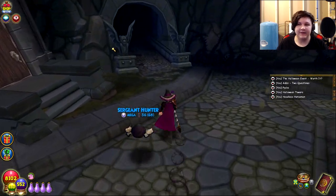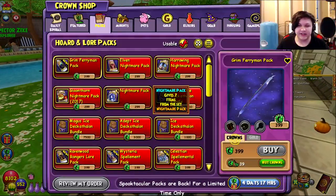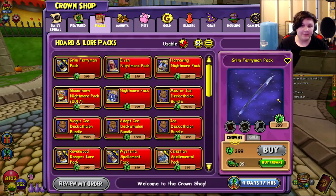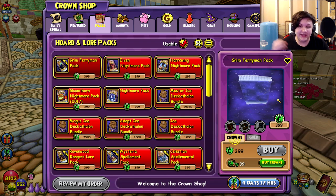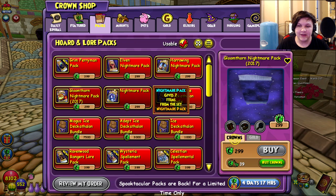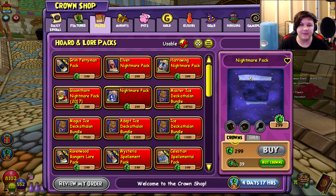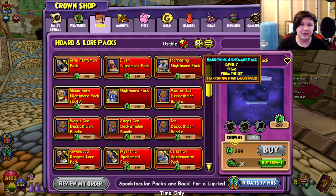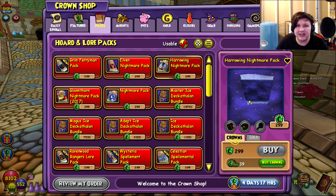Now let's get into packs. The Halloween event adds five packs to the crown shop: the Nightmare Pack, Gloom Thorn Nightmare Pack, Harrowing Nightmare Pack, Elven Nightmare Pack, and Grim Ferryman Pack. Personally, most of these packs are not worth it at all. They all have really cool mounts, so if you want to go for a mount feel free — the Nightmare Pack especially has some cool mounts like the ghostly Pegasus. But in regard to the rest of the items, none are particularly good except maybe the Harrowing Nightmare Pack.